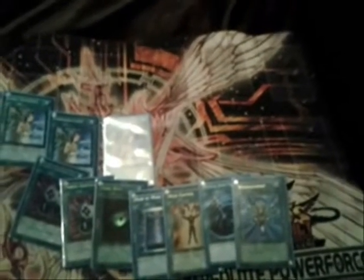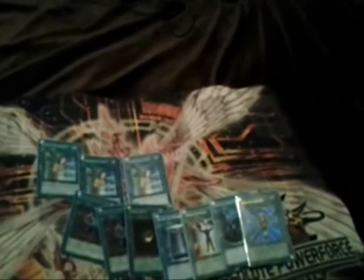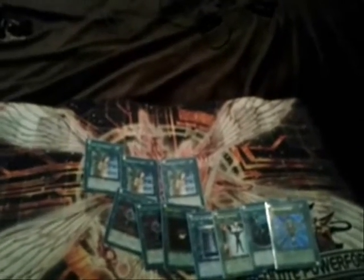Enemy Controller also protects the Evolzars. Then I have a Dark Hole, Book of Moon, Mind Control, one MST, and a German Monster Reborn. I was running Heavy Storm in here, but since I was setting so much with my deck I usually found Heavy Storm more dead than not. And usually if my opponent set three or more back rows, I felt like Heavy Storm was just running right into a Starlight Road. I do have Heavy Storm in the side for a Dark World matchup, a Gladiator Beast matchup, maybe a rare Gravekeeper's. Even then, most of them are running Starlight Road anyway, especially GBs and GKs.